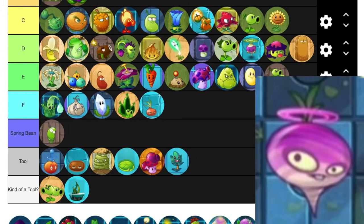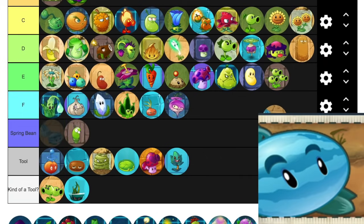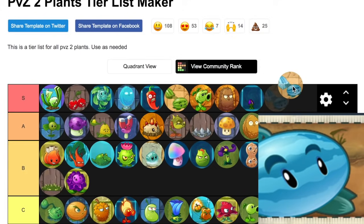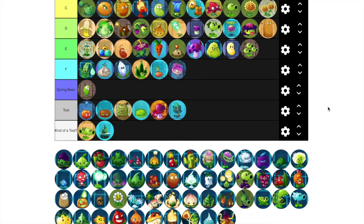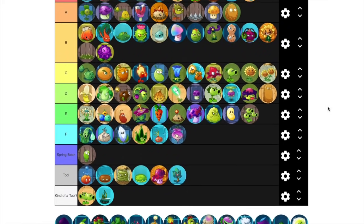Tile Turnip can be really strong if you have a lot of sun, but it's like Winter Melon except it doesn't feel as worthwhile. Twin Sunflower I'll put in C — it's kind of worth getting sometimes. Winter Melon — S tier, of course. And that about covers all of the plants that you can get for completely free in this game.